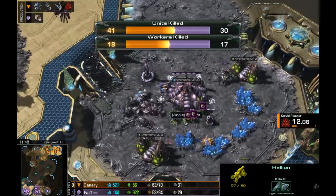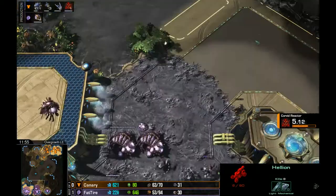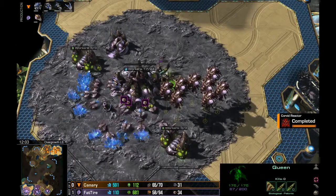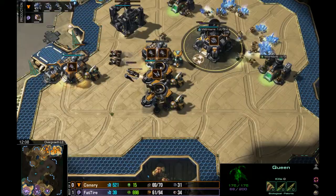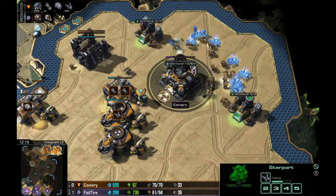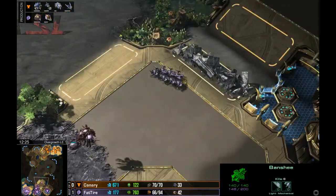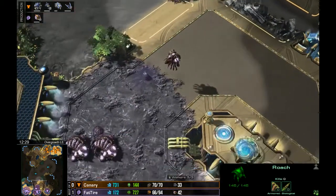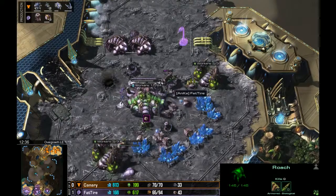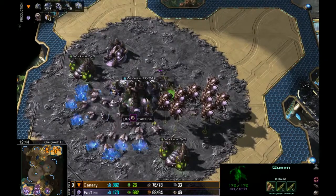Unfortunately for Canary though — actually, Canary's got mules and a third command center halfway completed. Larval production is pretty good, so depending on how well Fat Tire controls his injects, he could be ahead or behind. Third base is now up for Fat Tire. He's relying on roaches — I'd like to see a Hydralisk Den and one or two overseers in that army; you can totally negate the Banshees. But Roach Hydra is pretty rarely seen. He's going Spire instead — more of the go-to.